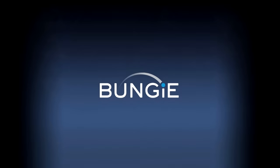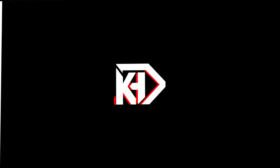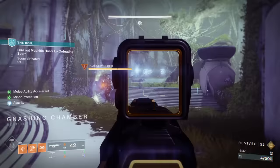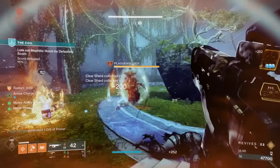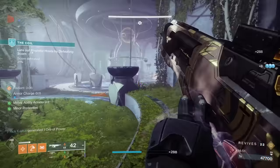Introducing from Bungie Studios: Destiny 2 Power Creep Edition — all your other weapons are trash now, get farming. What is up guys, it's your boy Rick Kakas, and today we have to talk about the Summoner auto rifle. Everyone is absolutely freaking out about this weapon, and for good reason. This thing has got every single S-plus tier perk combination you could possibly want.